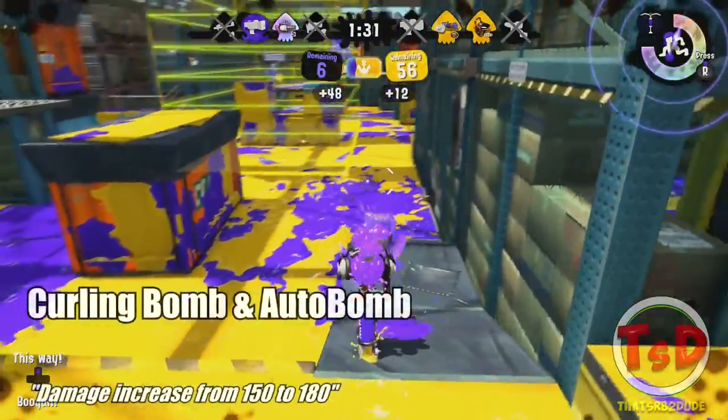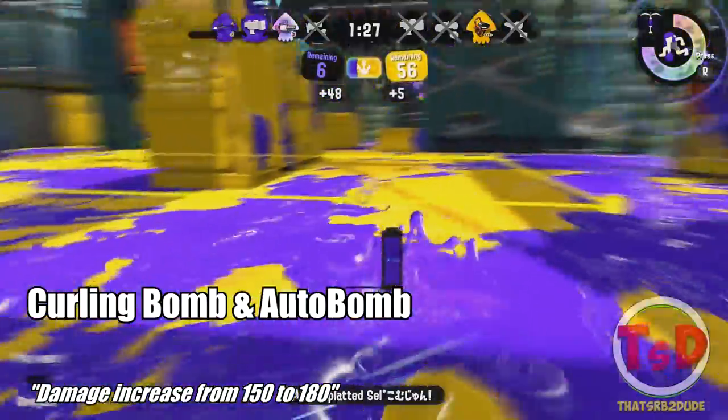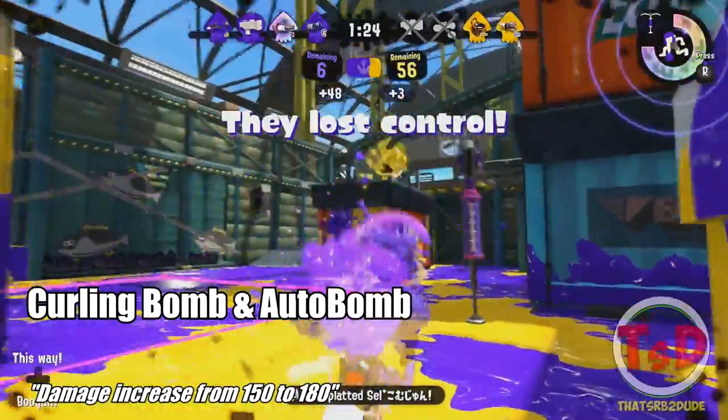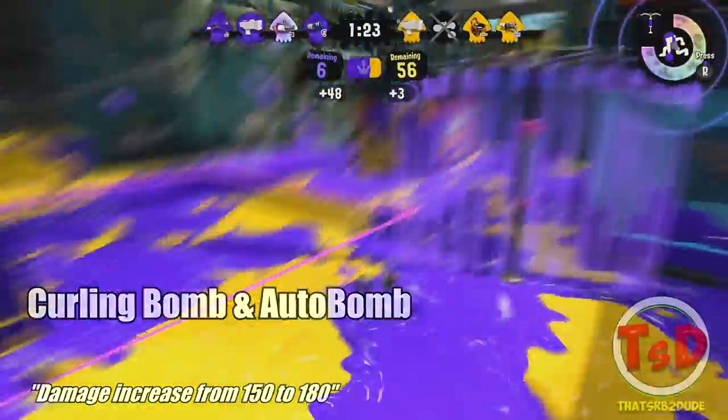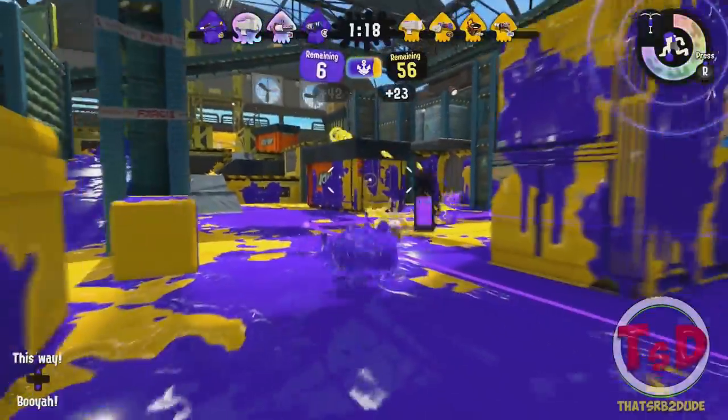For the Curling Bomb and Auto Bomb, the damage output has been changed from 150 to 180. So basically these two bombs are much stronger and will probably inflict a lot more damage depending on how close you are to them.